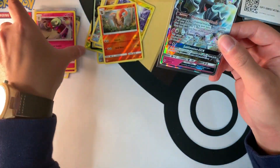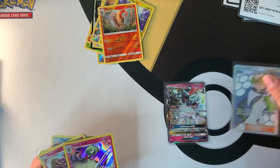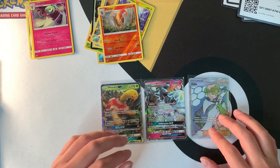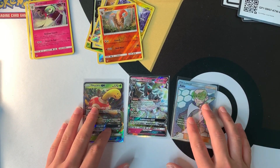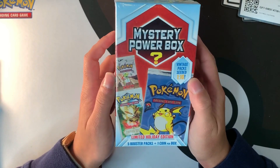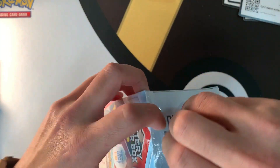So this is what we've gotten so far: an Alolan Ninetales GX, a full art Pheromosa, and a Shuckle GX. The Shuckle GX I think I already have, but Alolan Ninetales and Pheromosa are definitely going into my collection. I think we did really well on that Elite Trainer Box. Now let's do the mystery power box!